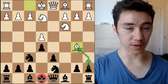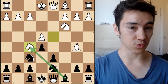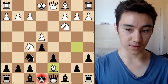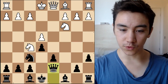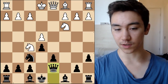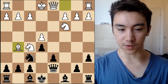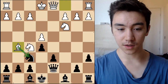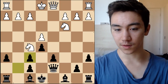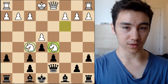Or if after Bb5+ we play Nbd7, now White can play Nf5, because our bishop is no longer controlling that square since the knight is blocking it. And after something like a6, takes, takes, it's very unpleasant. If we play Bxd7, we fall into Nxd6. So Qxd7 to protect this pawn, but after something like Bg5, this is very annoying — they're trying to destroy our control over the d5 square. After h6, takes, takes, something like Nd5 — look at these knight outposts, very unpleasant, not a position you want to land yourself into.